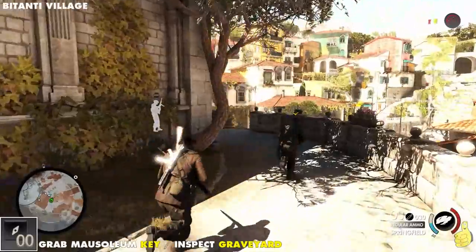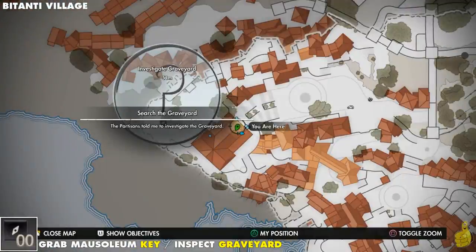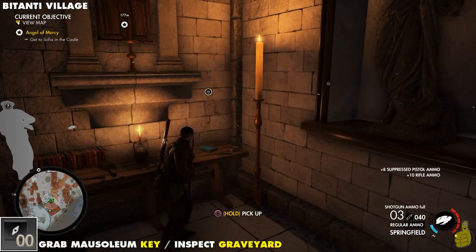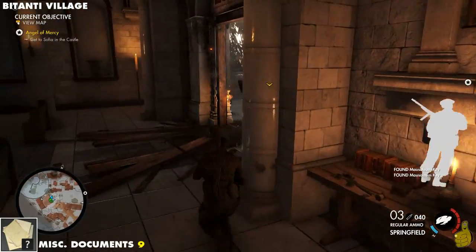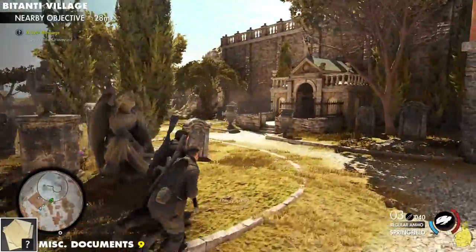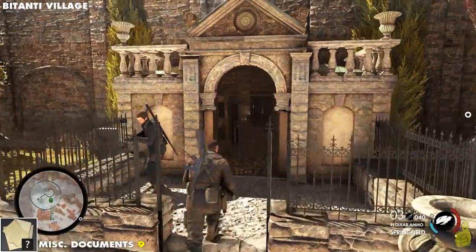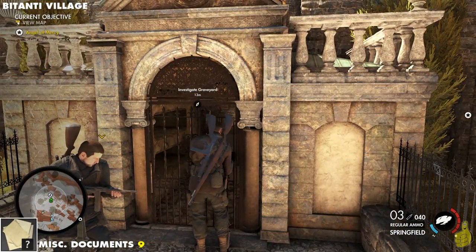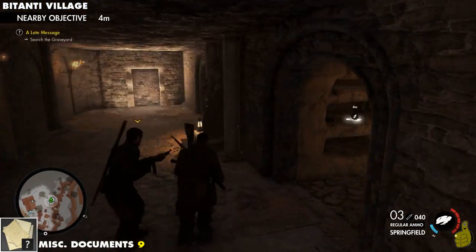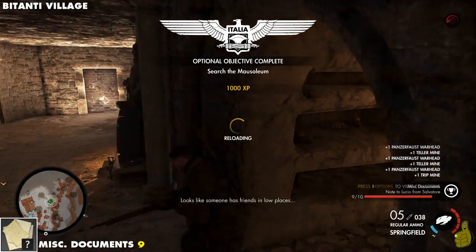Up into the main part, we've got some friendlies. We've got an optional objective — we have to go ahead and inspect that graveyard. But inside that graveyard there's actually a collectible. We sneak into this church and on the left-hand side we find the mausoleum key. It showed that we picked up two keys — not sure if it was one for each of us. You only need one, and you use it right into this little tomb. We walk inside and not only do we get to inspect the graveyard, but it also counts as miscellaneous document nine — double whammy.